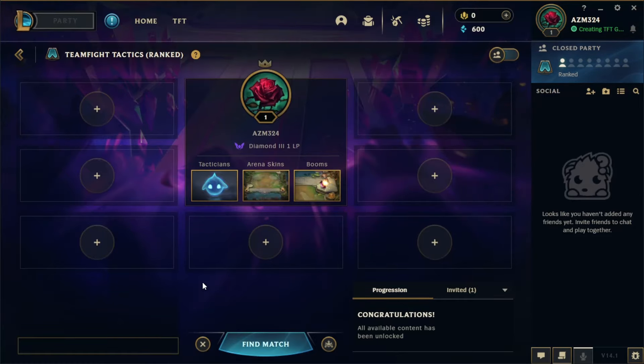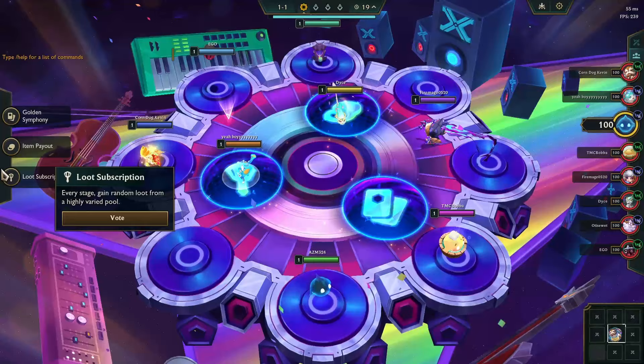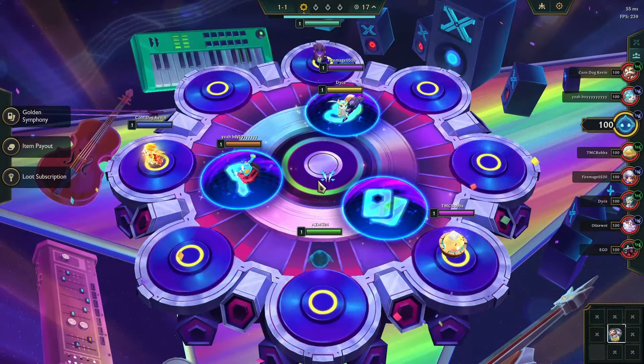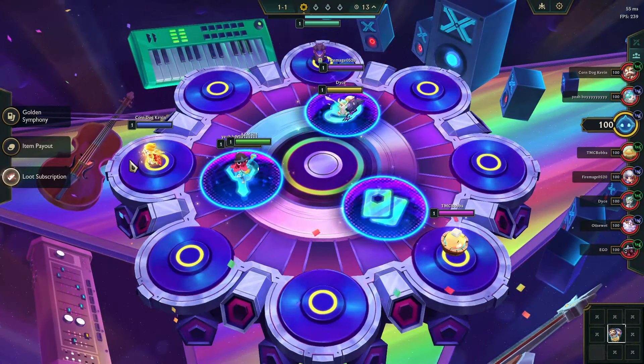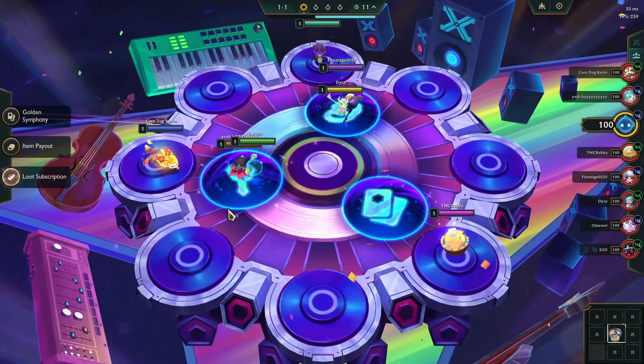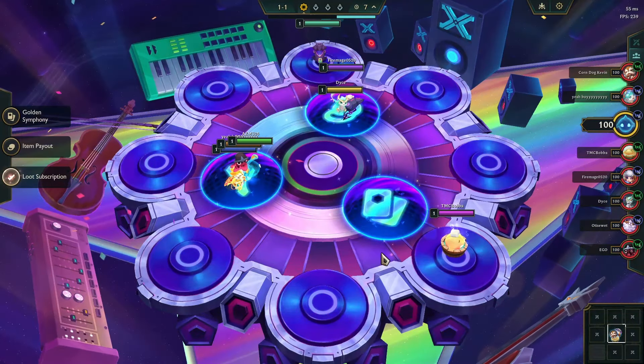We're sitting at Diamond 3, 1 LP. We need 300 LP to get Master, so let's go. Golden Symphony item payout loot subscription - also known as Hall of the Nine from the previous set. Let's go for a loot subscription and try to get some pretty good items and gold tomes.